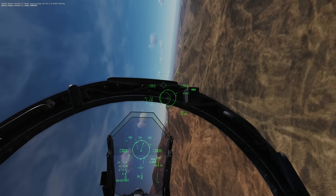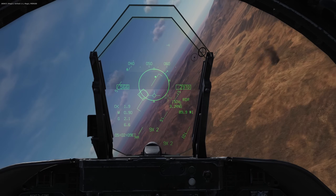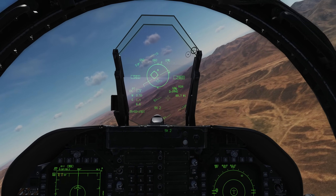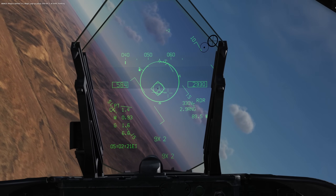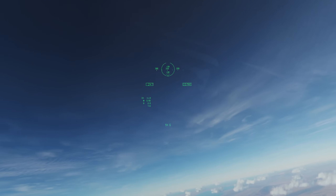The first bandit defended against my Fox 3, so I use HACQ mode to lock him up with the AIM-9X selected. As you can see, it automatically slaves the AIM-9X over to the target. It was too far for an AIM-9X shot, so I went for an AIM-120 shot and brought up the AIM-9X just in case I need to follow it up. We got a successful splash.